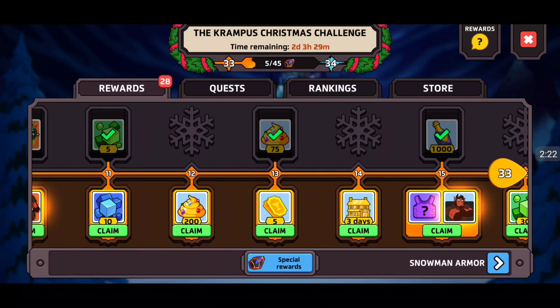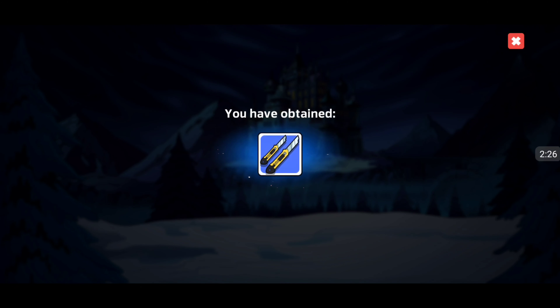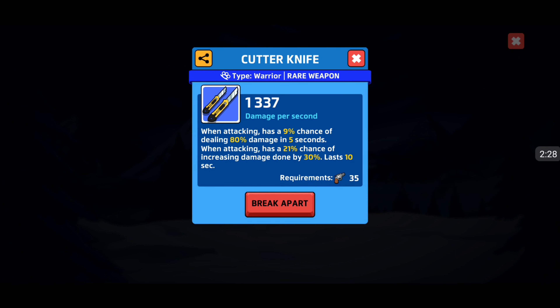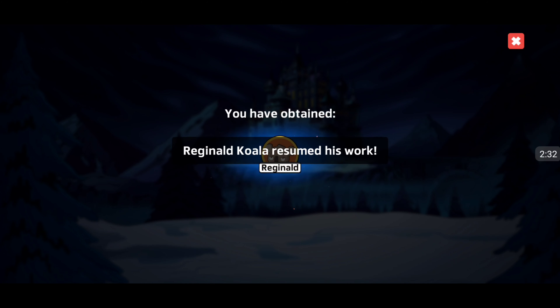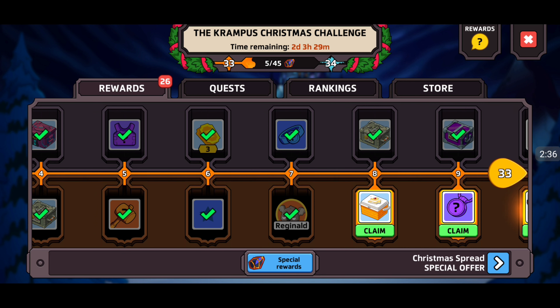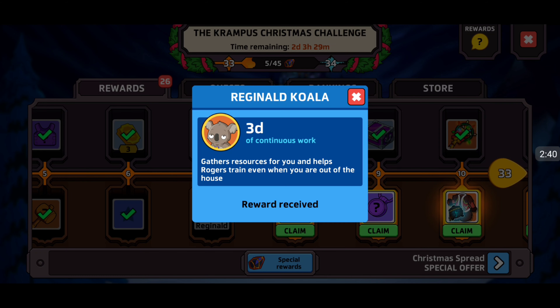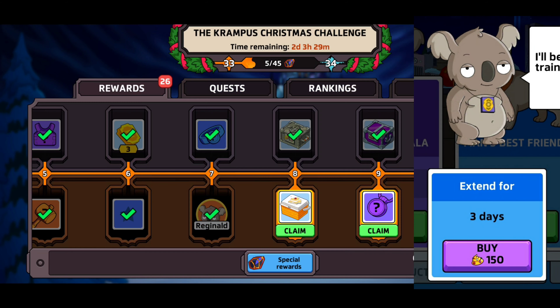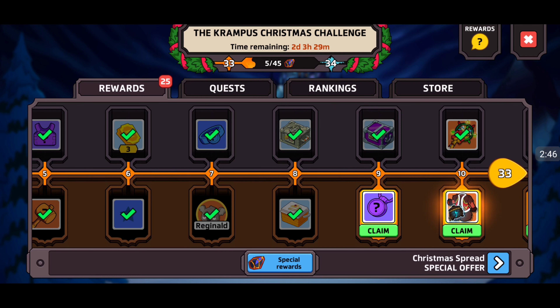Krampus, what else you got for us? So those are the first five. Number six - Cutter Knife. That's a Warrior Weapon, not as big as the one we just got, but that's alright. Reginald - three more days of Reginald. Fantastic. That is usually like 150 Golden Turrets. 300,000 Food - okay.